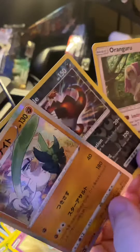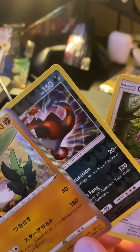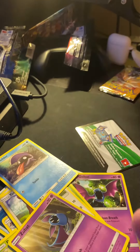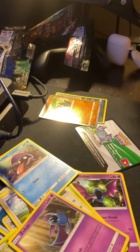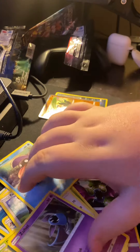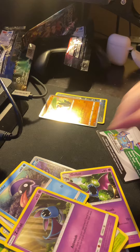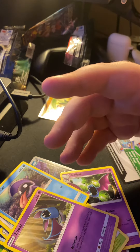So we got a holo in Japanese, reverse holo in English, and then a holo in English — three nice hits tonight. Next time I do a video, I will be doing my next set of Japanese, which I think is called Alter Genesis or something like that. Or I might do my other box first, I don't know yet. And then I'm planning on getting some Vivid Voltage packs, because I want to try to pull that big chunky Pikachu — you know, the Rainbow Pikachu.